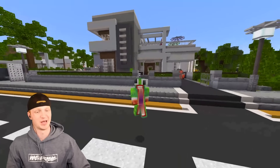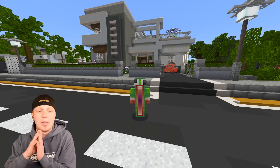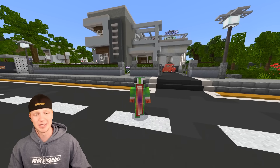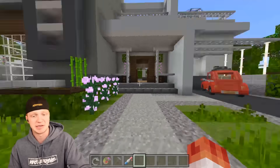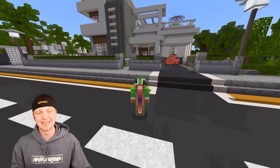Look at this beautiful Minecraft house behind me! Last week I bought this awesome Minecraft house and it was completely empty - not a single thing in it. The only thing this house had was the walls and the beautiful outside. It actually had a front lawn with some grass and some plants, which is pretty cool. Also, it didn't come with the car - that's mine.